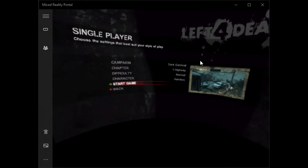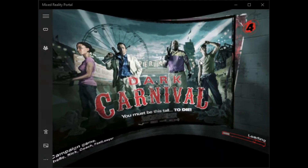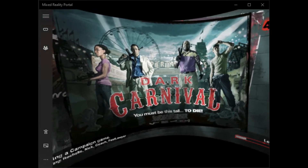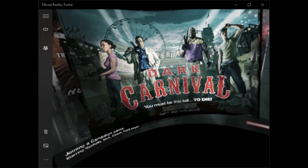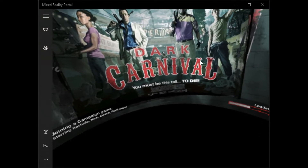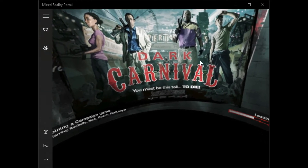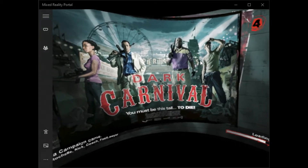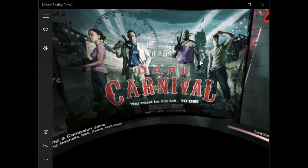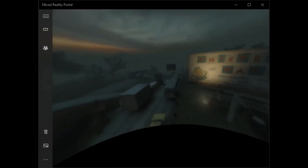Let's go ahead and do Dark Carnival. The way you get this game to work with Helix Vision is all you do is go to Hacker Mode, also known as 3D Vision Mode. The Left 4 Dead 2 profile is already in Helix Vision once you go into Settings. Make sure the game is working fine in pancake mode, make sure it's fullscreen, and turn down the film grain.